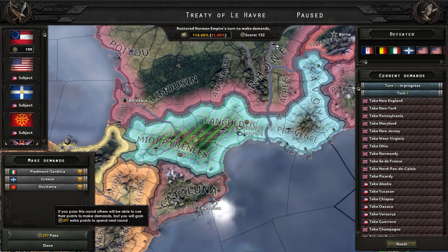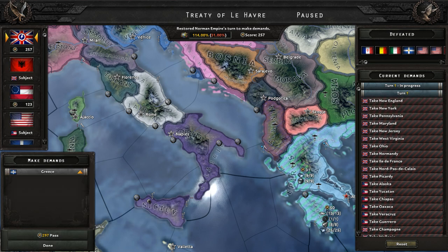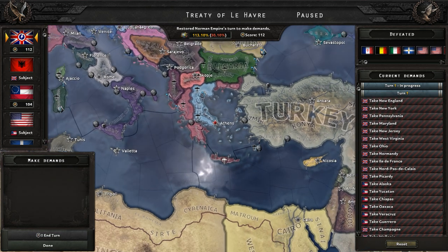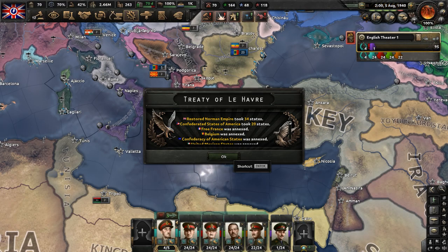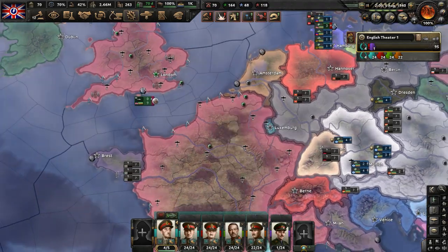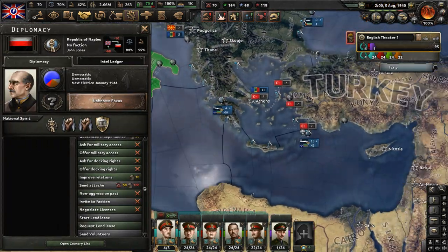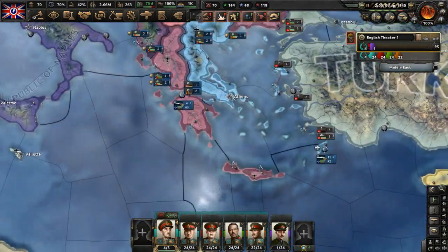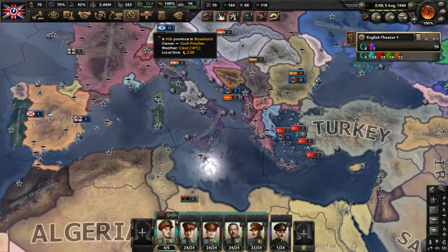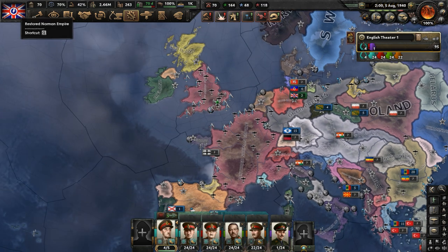By taking over distant lands that aren't really part of England, we're emulating the Normans of old. The Normans were essentially descendants of Vikings that lived in France. They eventually controlled England, Sicily, the Principality of Antioch, and even had land in Greece. By taking over distant and unexpected lands, we're restoring the Norman Empire. That's fine with us, because we are the restored Norman Empire. At this point, the only country we have to defeat is Canada, who probably won't be that hard of a war — they're not in a faction.